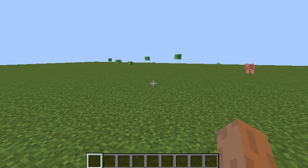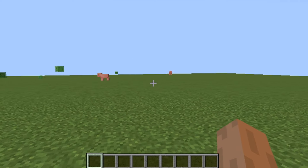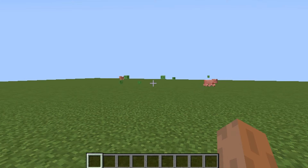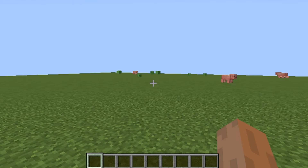You need to find structures like a village, a desert temple, a jungle temple, or an end city — anything that has chests in it where you can get stuff out. Those are the only ways you can actually get a saddle. It's pretty complicated; you may have to go thousands of blocks.